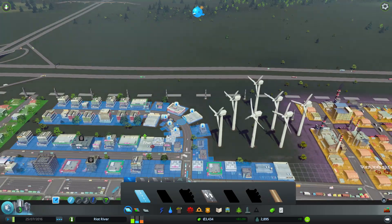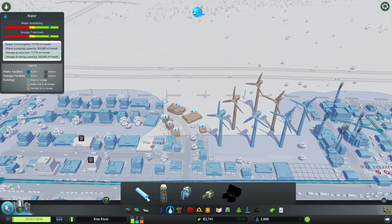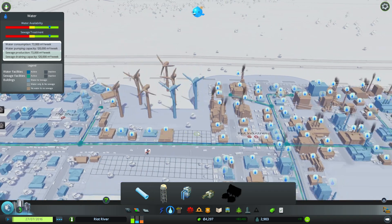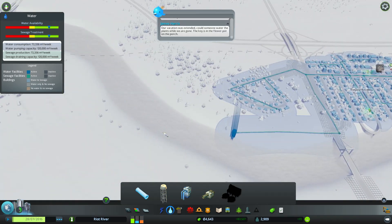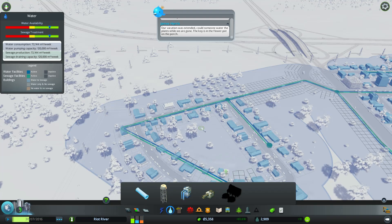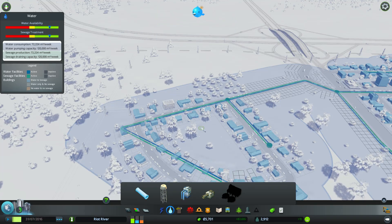Apparently there's a bit of water struggle around here, so let's quickly upgrade this. There we go — enjoy the waters. I guess we want some more residential down, because there's still a pretty massive demand for residential. We need some more — that's what we're going to do.